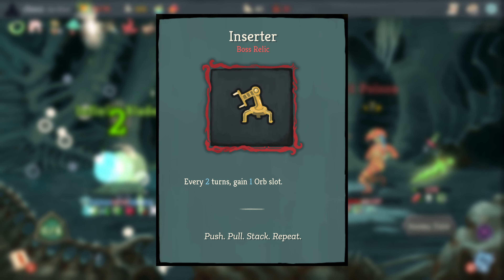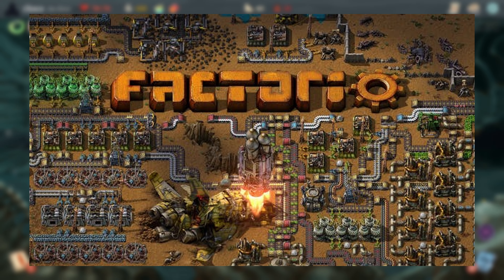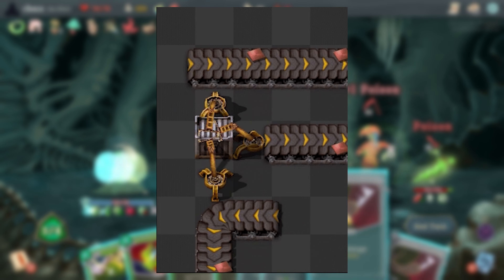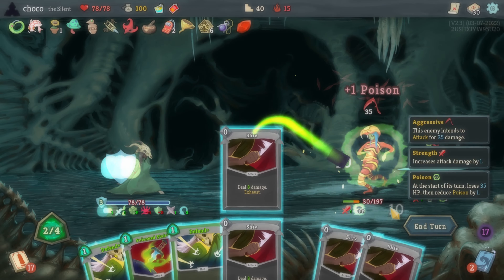The Inserter relic is a reference to the famous indie game Factorio, where the player builds a giant factory with the purpose of leaving the planet. In Factorio, the Inserter is an essential item used to transfer items between different facilities and conveyor belts.